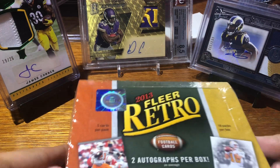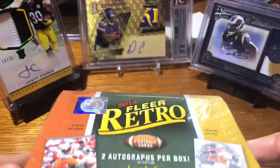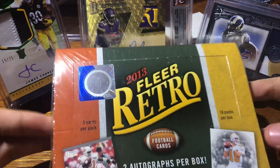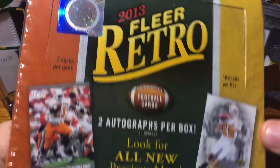So the deal with this box is, it's supposed to look kind of like the old-time cards — it's like a new little touch to it. You got old-style cards with the different color prisms. It's kind of cool. Two dollars per pack.